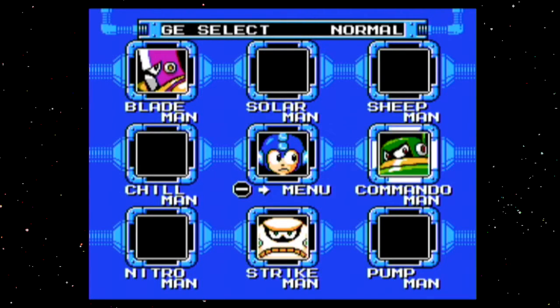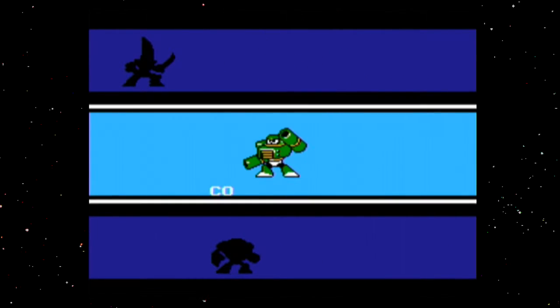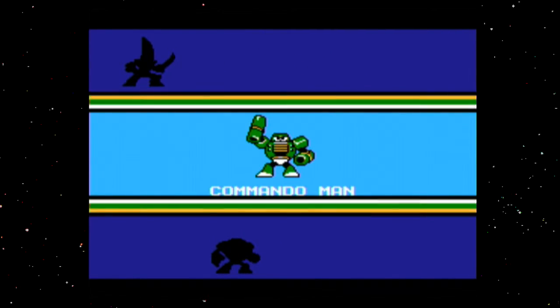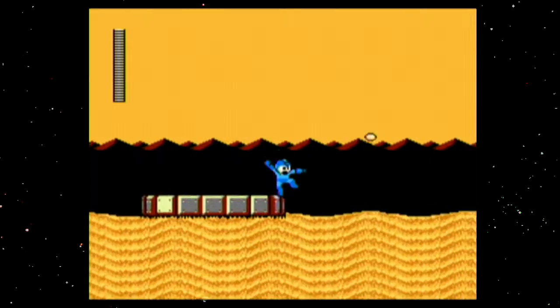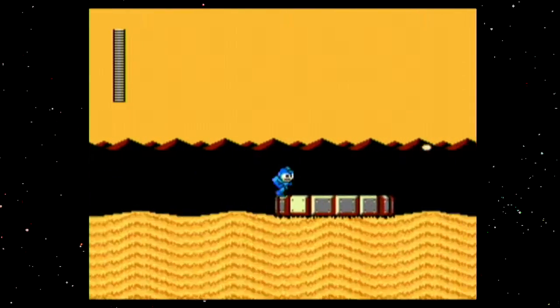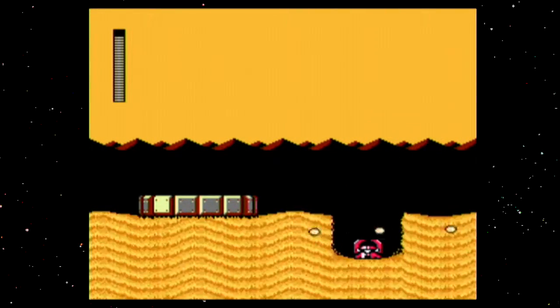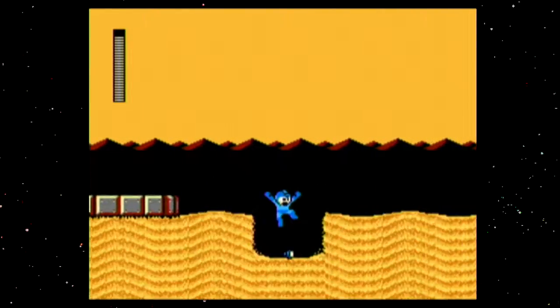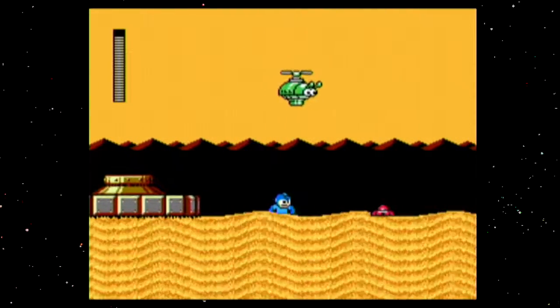In this episode we're going to be fighting Commando Man. This stage is going to be a thing, because it is desert-themed, and there's something that happens in it that is kind of like... it'll make sense when I get to it. Either way, there are landmines, and you can kind of shoot to get a grasp on where Mega Man is in the sand. It's a neat stage.